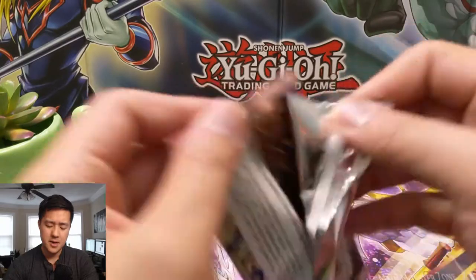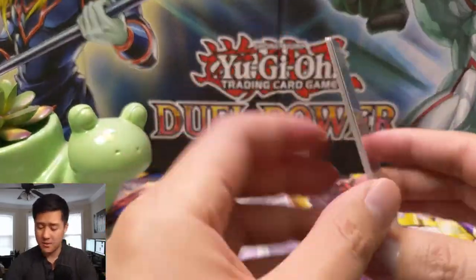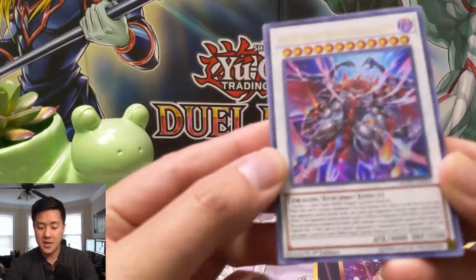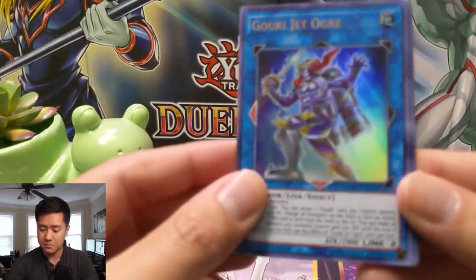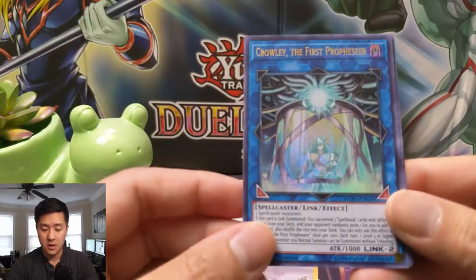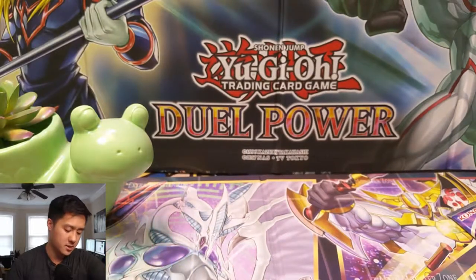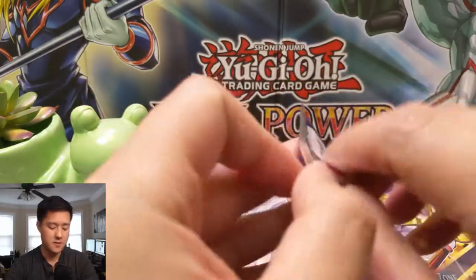I feel like we've been getting okay on the hand trap side — let's get that Infinite Impermanence please. Hot Red Dragon Archfiend King Calamity, oh my gosh. Goki Jet Ogre — this might be our first. Prophesier and then Chaos Form, not bad, and Necroz Kaleidoscope. No home run cards but some different stuff in there.